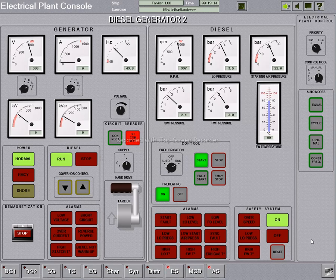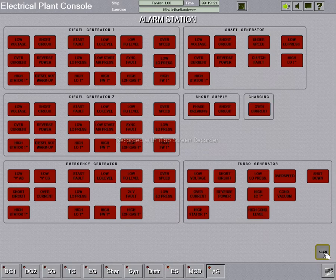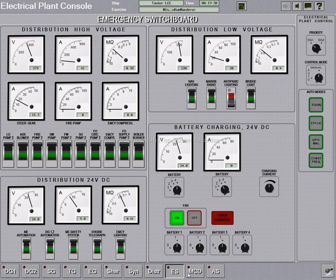We have another alarm — over current. The alarm is in the emergency switchboard: over current on the battery chargers. To resolve this, we switch off the batteries — remember that zero is off and one is on in binary. I switch off all the batteries: one, two, four.